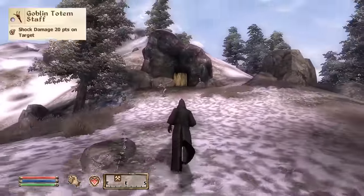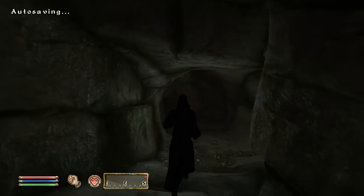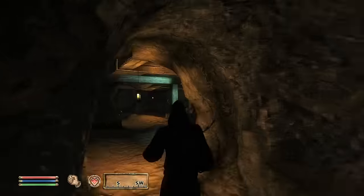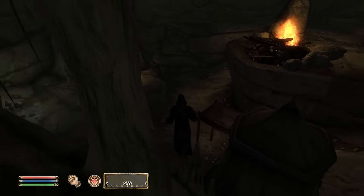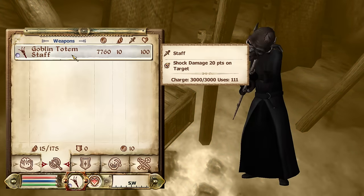Plundered Mine. We're going to get our heaviest hitting weapon at level 1. We're just going to run past these goblins — they can't catch us, and if they do hit us, they're going to deal next to no damage because we are on normal difficulty. Turn right through this door, follow through to the next zone, drop down past the tents, and on a wooden crate is our weapon of choice: the goblin totem staff — level 1, staff with 20 shock damage. Easy.